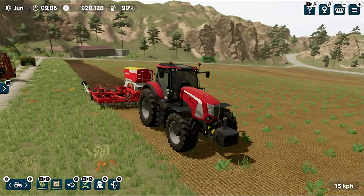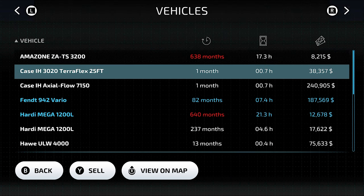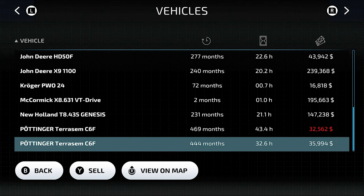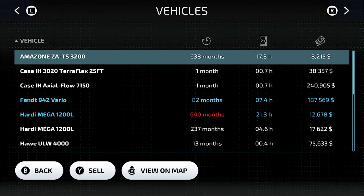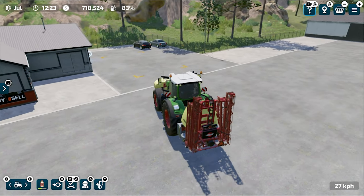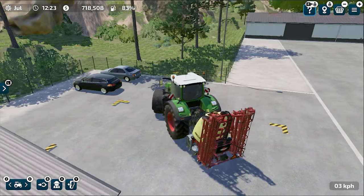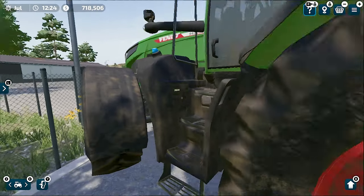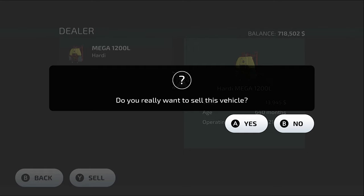Number 3 is Sell Tools and Vehicles at the Shop. In Farming Simulator 23, there are two ways to sell your equipment. Number 1 is to sell via the game menu under the vehicles section. Number 2, which is better, is to bring the tool or vehicle to the shop trigger and sell it there. If you sell at the shop, you get more money — sometimes the difference is in the thousands.